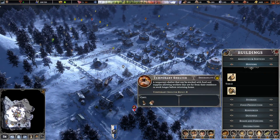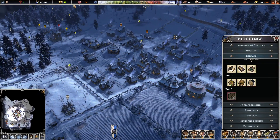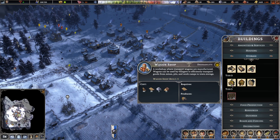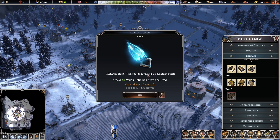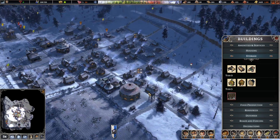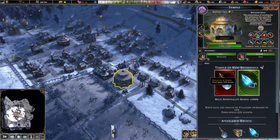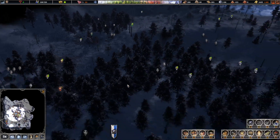This temporary shelter — we're not going to build it at the moment, but I think we're going to get some fishing going soon, and that's when we're going to need it. Villagers have finished excavating an ancient ruin — a new wilds relic has been acquired: food falls 25% slower. Thank you, thank you — that is so necessary at the moment!